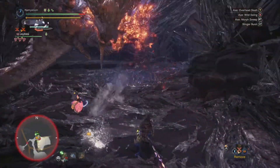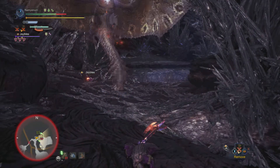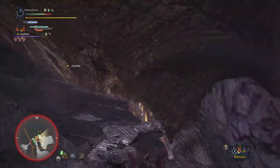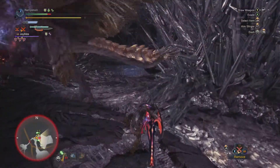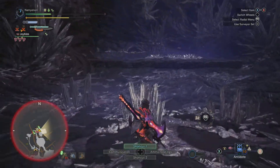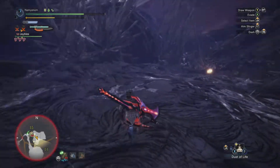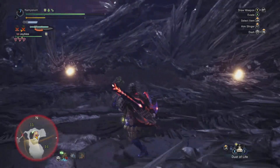I feel like the monsters gravitate towards this hallway a little too much during this fight — gets you locked into that confined area. The Rathian likes to run back and forth a lot. I'll pull it back out into this area and see if I can get a flash pod.